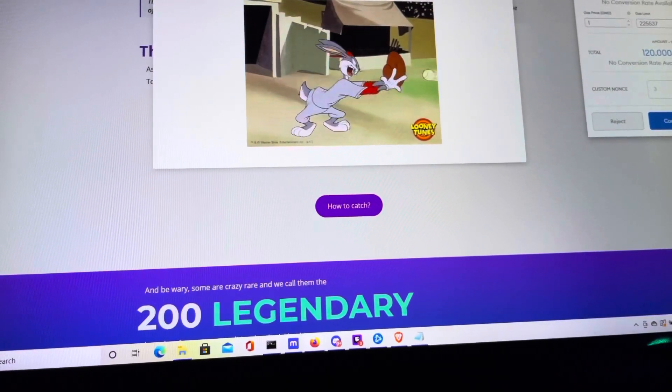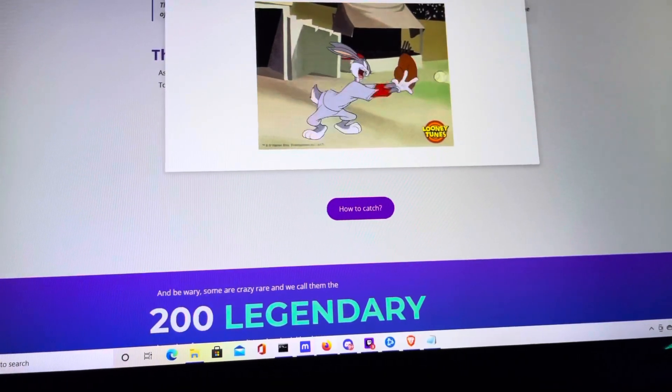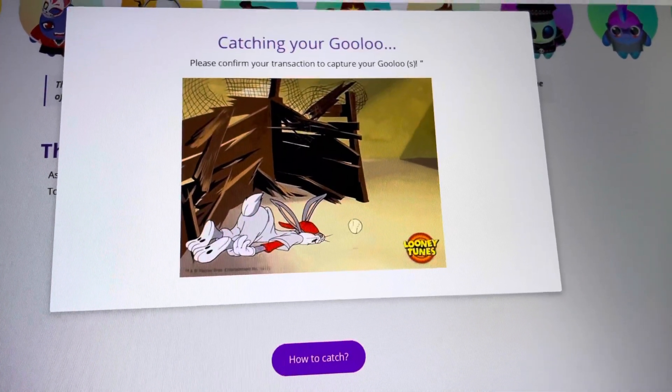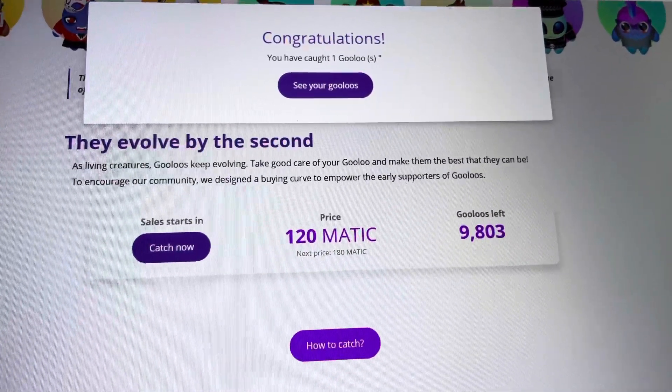There it is. Caspi. Confirm. By the way, we got that updated little page. And there it is. That was super fast.